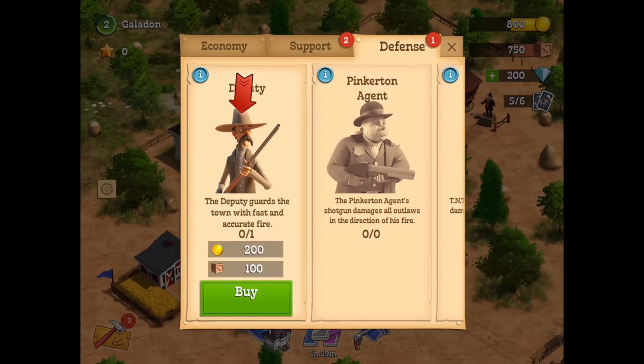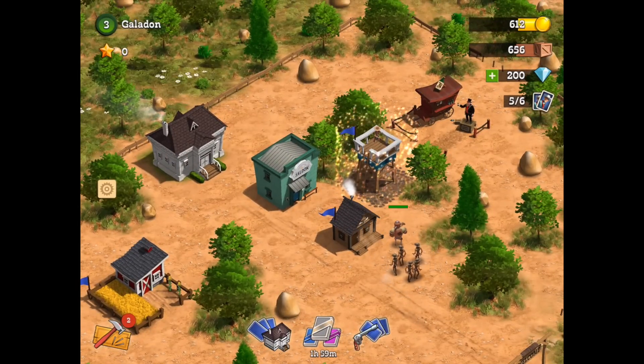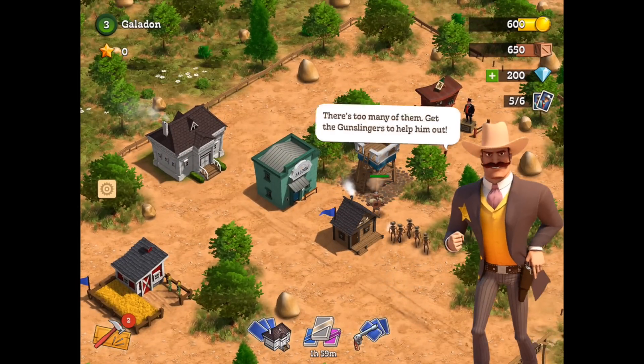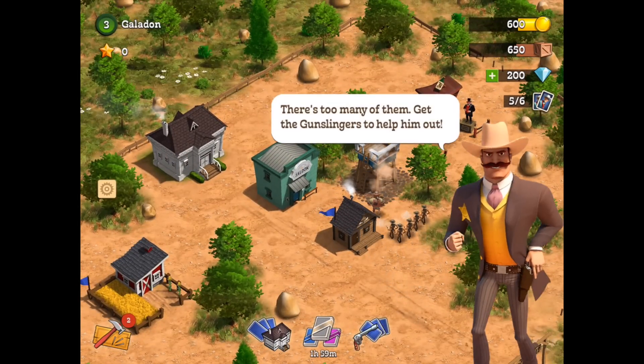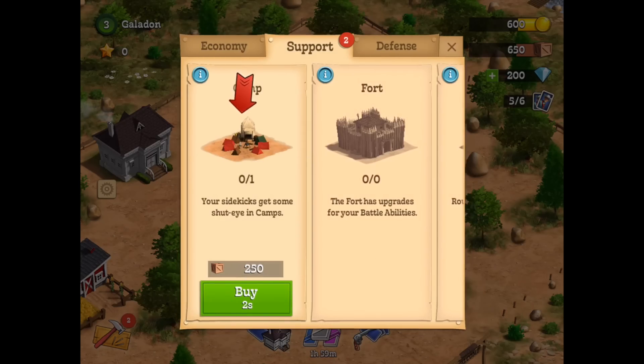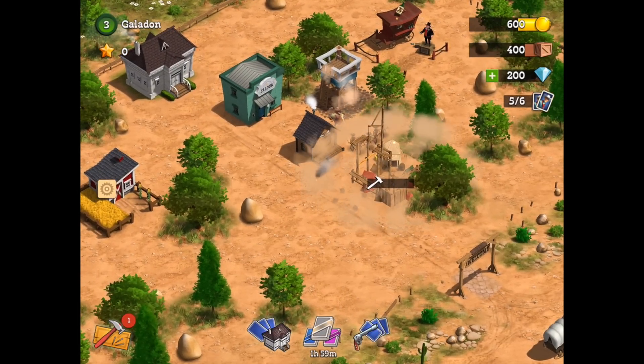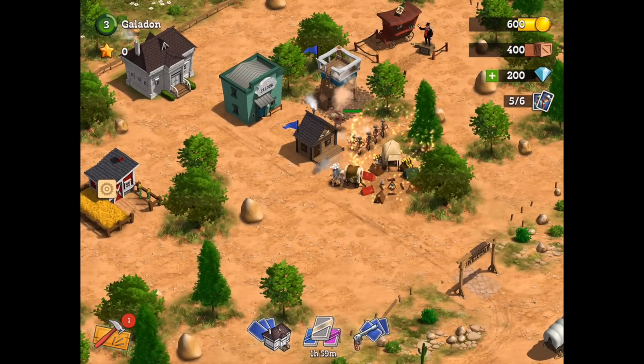So we go back to the construction menu, we'll hire ourselves a deputy, place that deputy, and he is going to help battle those guys — but apparently that is not enough. So we've got to have a camp, and a camp is where the rest of our troops will hang out. And again, it's got an effective radius, you can see. We build that first camp, and now our gunslingers can come out and help take down these attackers.